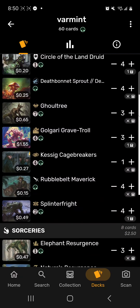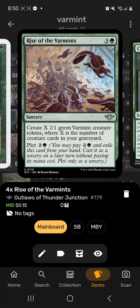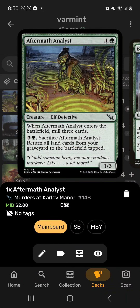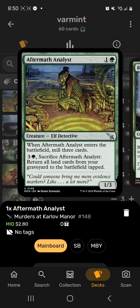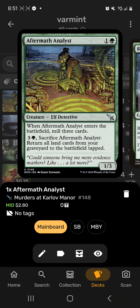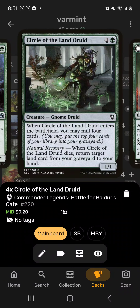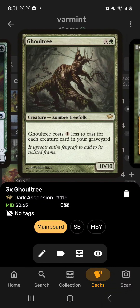Next up is Varmint — a mono green self-mill, Rise of the Varmints deck where you want to get things in your graveyard as fast as possible. We're running Aftermath Analysis to mill and get lands back, Boneyard Worm gets big depending on graveyard size, Circle of the Land Druid to mill, Death Bonnet Sprout to mill, and Ghoul Tree is basically a one-mana 10/10 if we play our cards right.